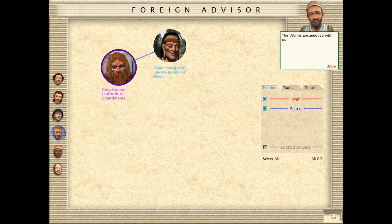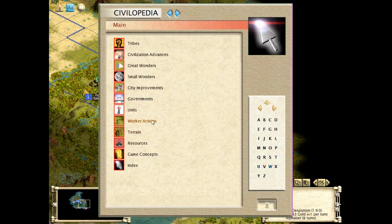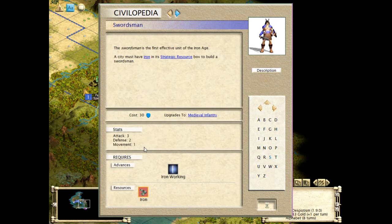Let me think about this. He has Ironworking, but in order to benefit from that, he actually has to have iron for the swordsmen. Since he has that, he also has Bronzeworking, so he has the phalanxes or spearmen to defend himself with. And he will have swordsmen if he has iron — that's a big if. And he's worried about us.